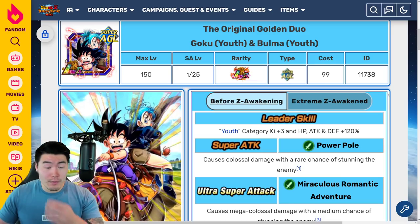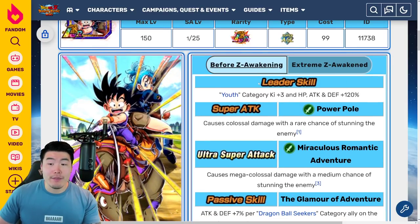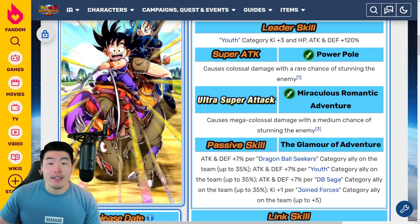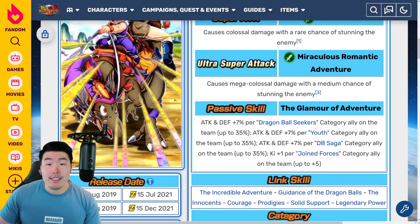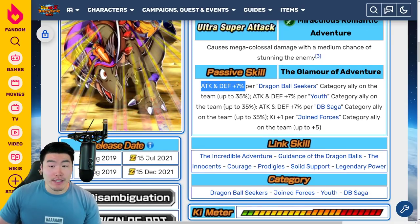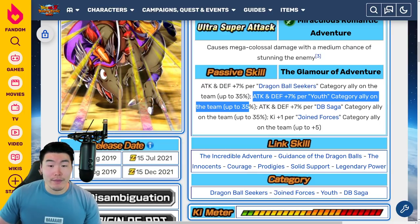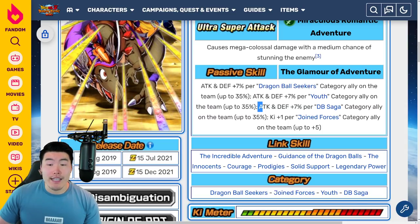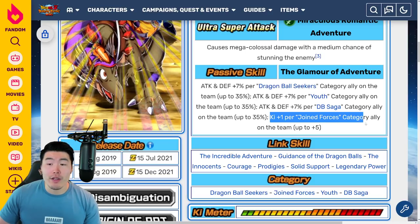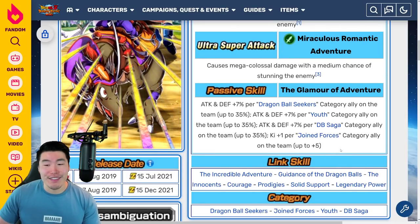So let's start with the LR first. Before the EZA, leader skill is Youth Category Ki Plus 3, HP Attack and Defense Plus 120%. Super Attack causes Colossal Damage with a Rare Chance of Stunning. 18K Super causes Mega Colossal Damage with a Medium Chance of Stunning. And passive is Attack and Defense plus 7% per Dragon Ball Seekers category ally on the team up to 35%, Attack and Defense plus 7% per Youth category ally up to 35%, Attack and Defense plus 7% per DB Saga category ally up to 35%, and Ki plus 1 per Joined Forces category ally on the team up to Ki plus 5.